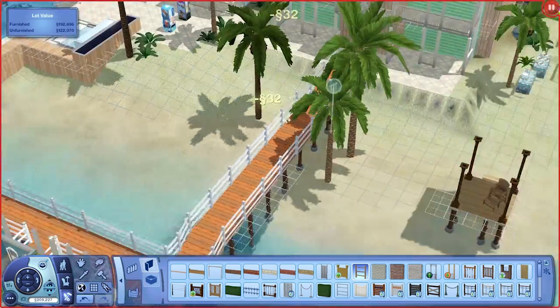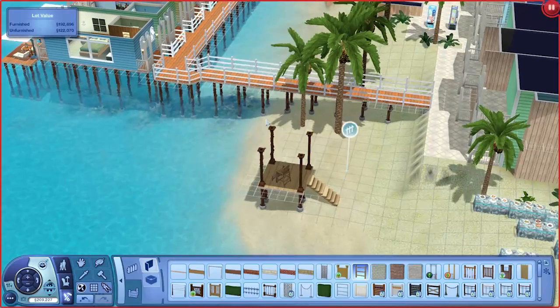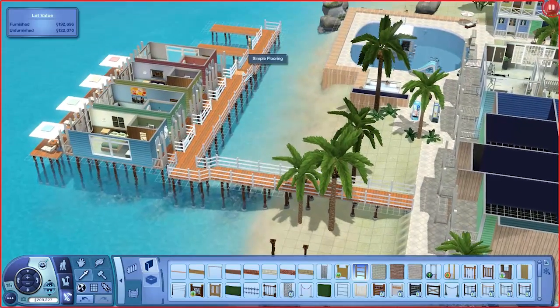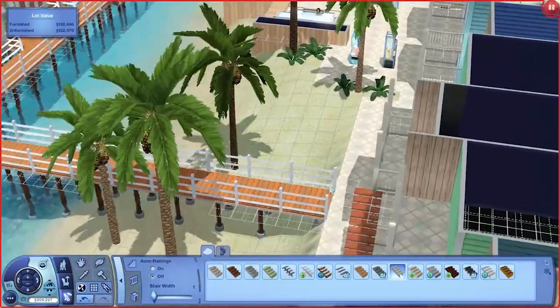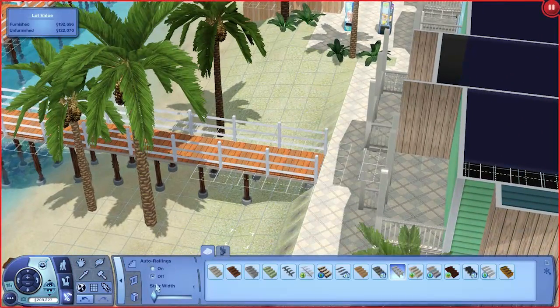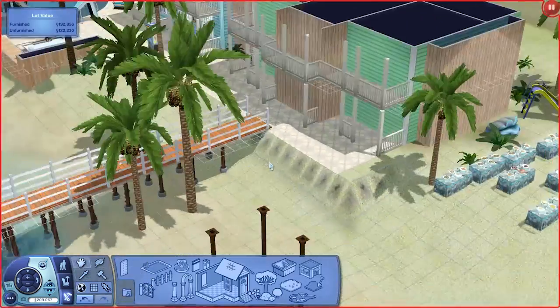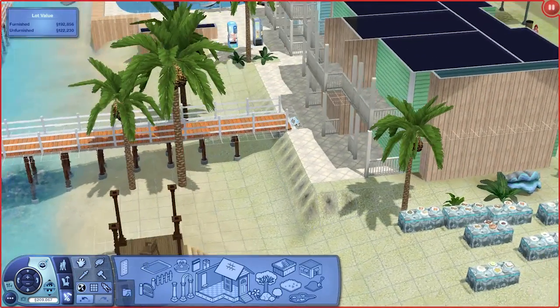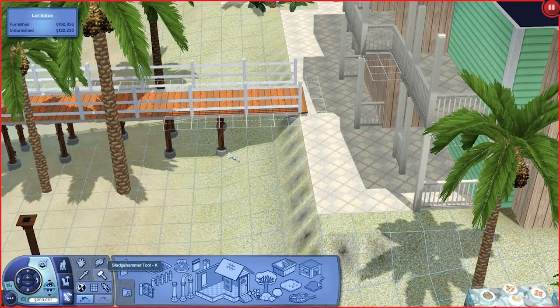Alrighty, this is coming along nicely. Just like that. And then we want to get the stairs — which I've now deleted, but we can grab these ones. One stair — auto railing's off. We can actually make them two stairs. Put it there and they get a nice little stair to come up. And there you go. Actually maybe this should have been longer — like, come out further, at least one more square probably. Yeah, that's probably a good idea actually.